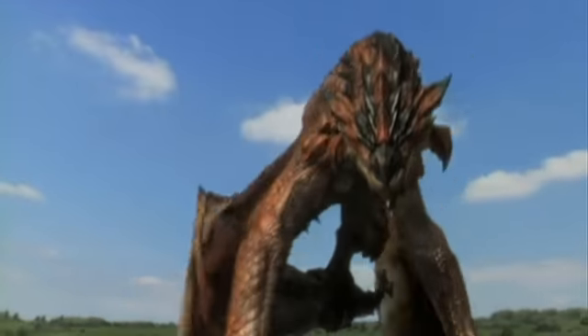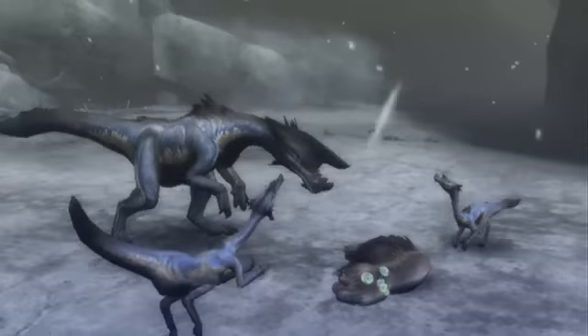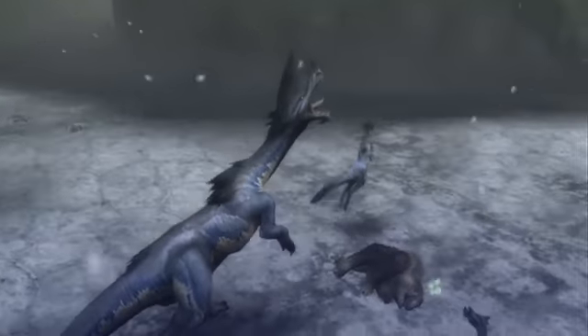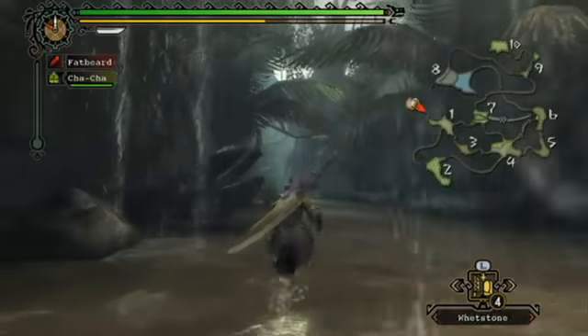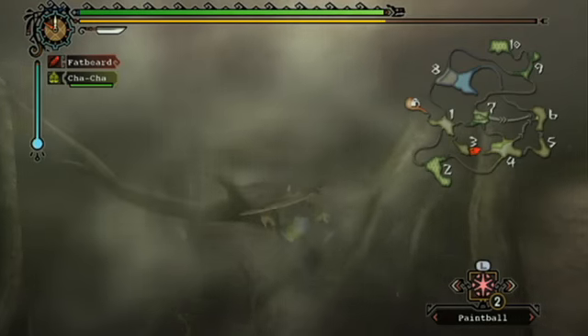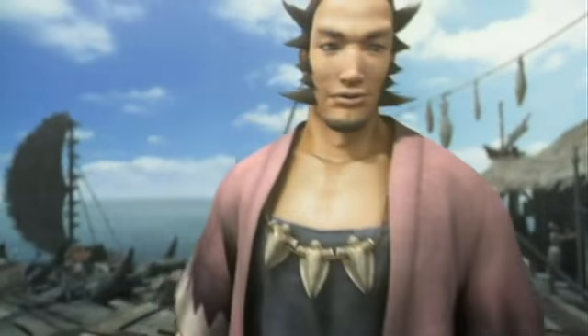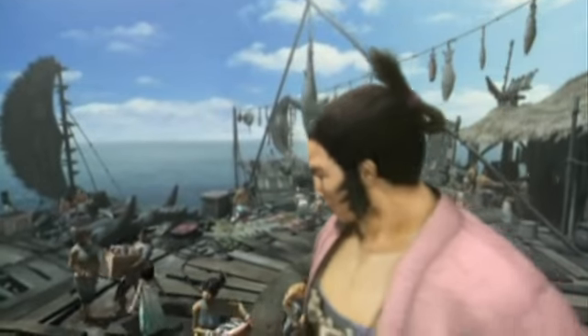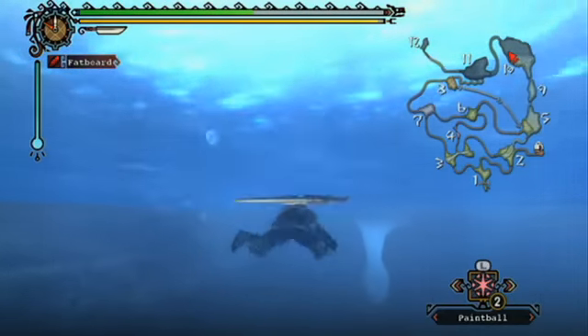Monster Hunter Tri looks good but doesn't exactly raise the visual bar. The animations for the monsters make it seem like they're actually living, breathing creatures, and environments quickly turn from serene to hostile, with weather effects kicking in to enhance the immersion. On the other hand, the areas don't seamlessly connect to each other, and there are frequent load screens. The score is the same stuff we've heard before, yet it still hits all the right notes, and the game makes good use of natural ambiance, adding some nice subtle effects.